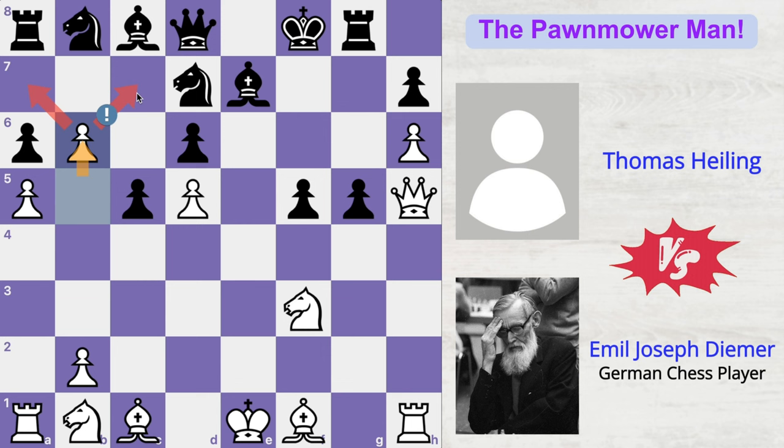One is a7 and the other is c7, both of which are holes in black's territory. So if you look at it, black has many holes: a7, b6, c6, c7, e6, and g7. All of these squares are holes in black's territory — weak squares that cannot be controlled by any of black's pawns. That already shows how deadly all of these white pawns have proved to be in black's territory.